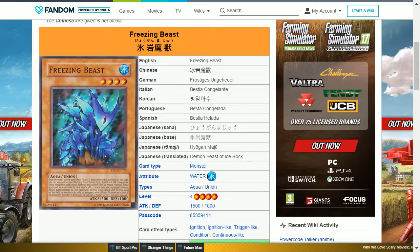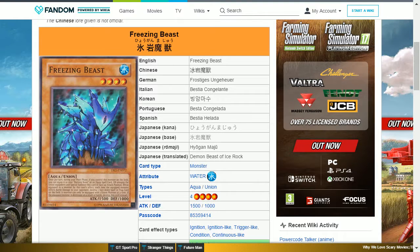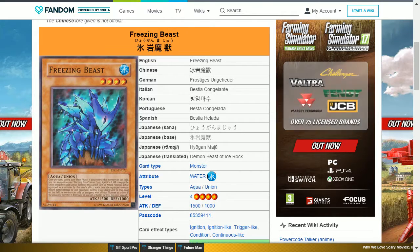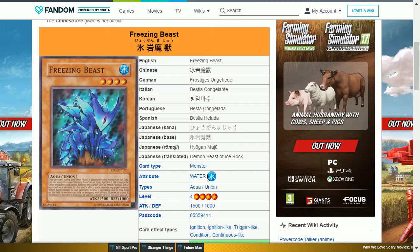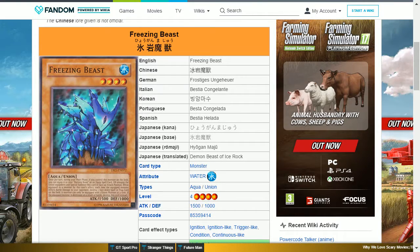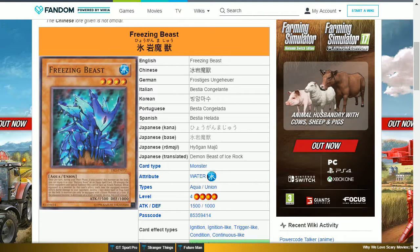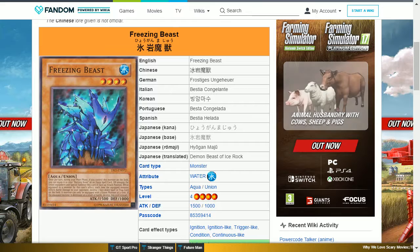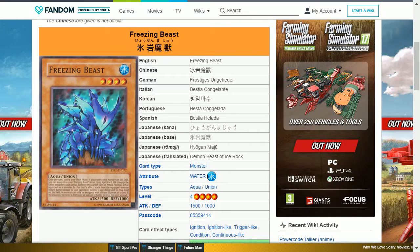The next card is Freezing Beast. This is a water aqua union level 4 with 1500 attack and 1000 defense. Its effect allows you to equip it to your Burning Beast; while equipped, each time the equipped monster inflicts battle damage to your opponent, destroy one face-down spell or trap card on the field. This card does the opposite of Burning Beast — rather than destroying a face-up card, it destroys a set back row, which is actually better, especially if they cannot be triggered in response to the effect.